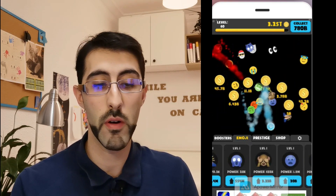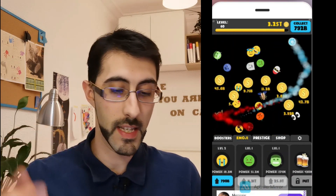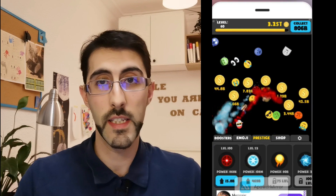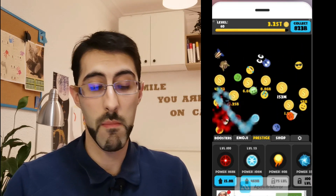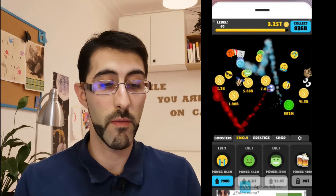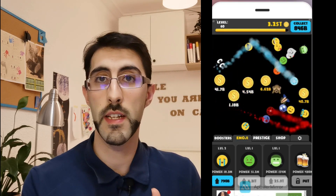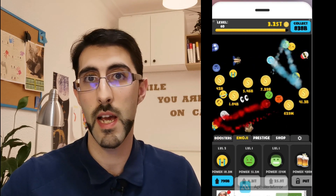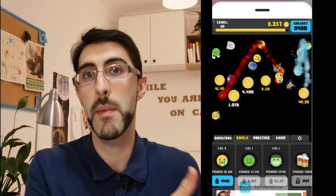Once you have emojis working for you, you just keep unlocking more and more emojis. But as you can see, the price to unlock each emoji keeps going up, so there's a point where you can't unlock more. At that point, click on Prestige — these are boosters to get money faster. Each time you collect one of these boosters, everything resets and you can start unlocking emojis again from the beginning at the beginner's price.